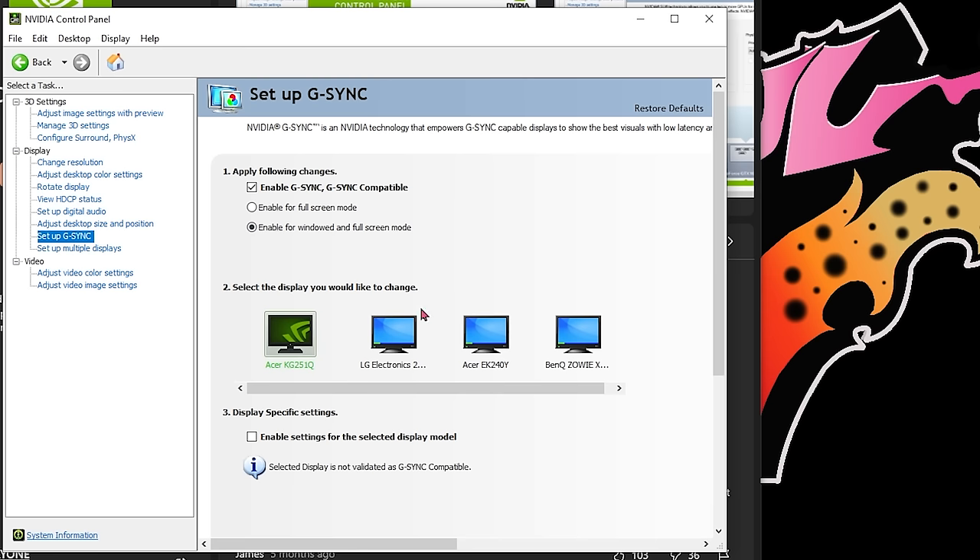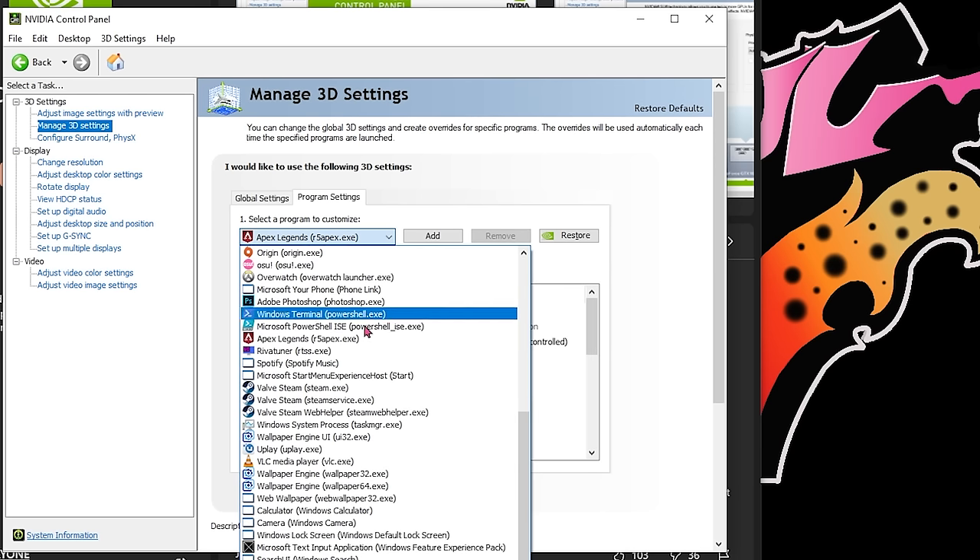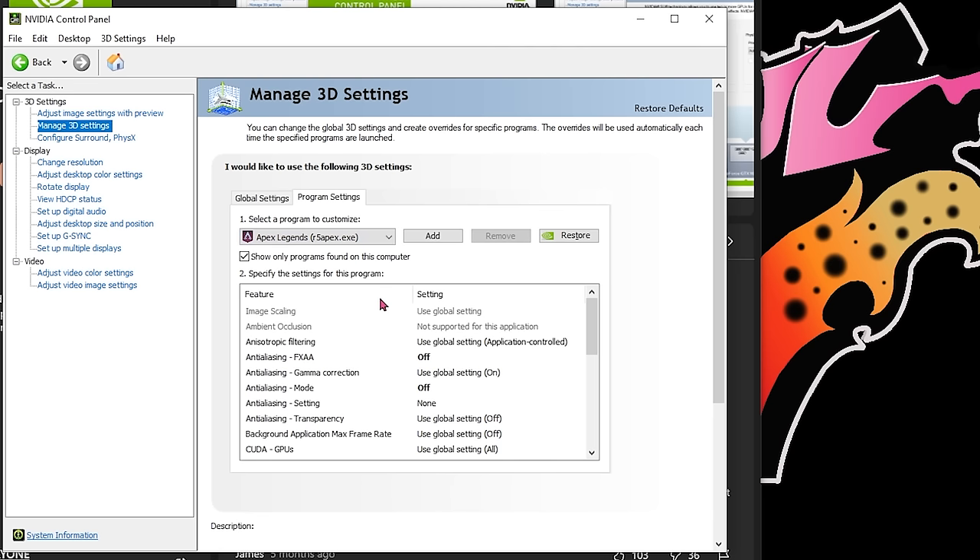If your monitor doesn't have G-Sync but does have FreeSync, these are now compatible with each other. Mine didn't work at first, but I went into the monitor settings and enabled FreeSync to get the option to show up in the control panel. Make sure to check 'Enable G-Sync / G-Sync compatible' and enable it for windowed and full screen mode. Next, click 'Manage 3D Settings' on the left, click the tab and go to 'Program Settings.' When selecting a program, choose R5Apex.exe — if it's not there, click Add and select Apex Legends.